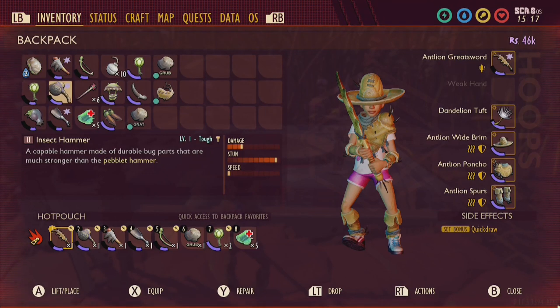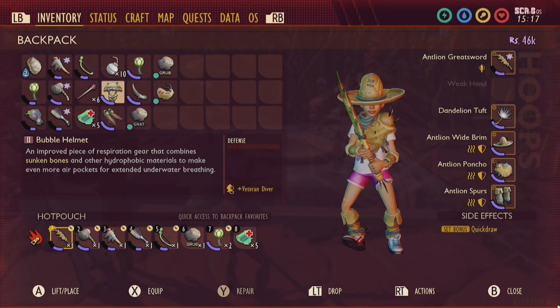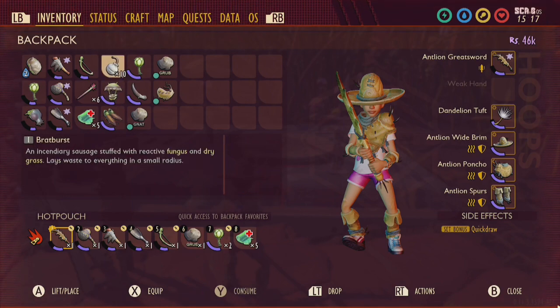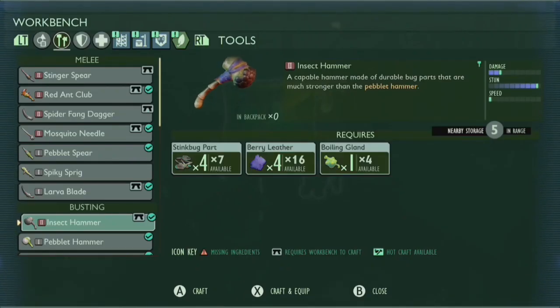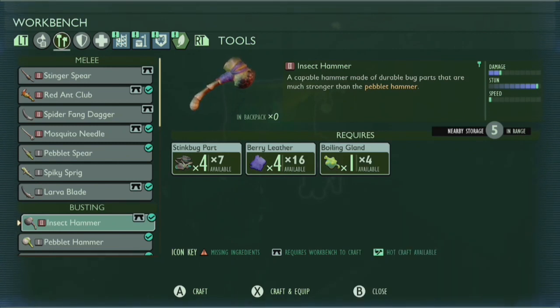Collecting all of these magical molars of mighty milky goodness will take a significant amount of time, and before you embark on your enterprise to establish more raw energy, you're going to need some very important pieces of gear. First off, you'll most definitely need a Tier 2 Insect Hammer, which can be crafted at a workbench using 4 stink bug parts, 4 berry leather, and 1 boiling gland.